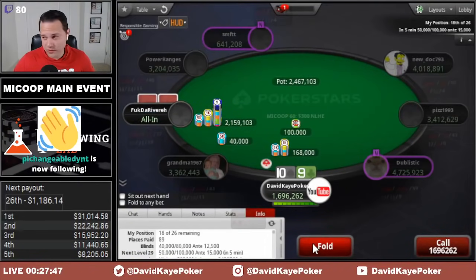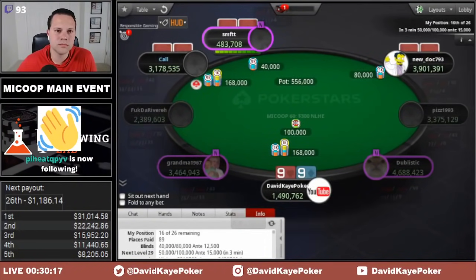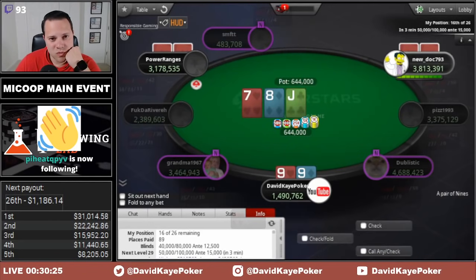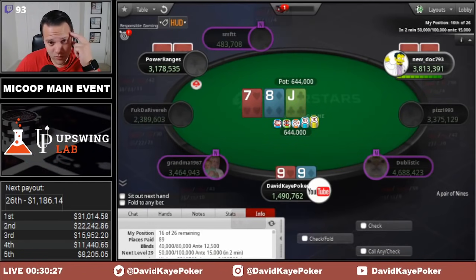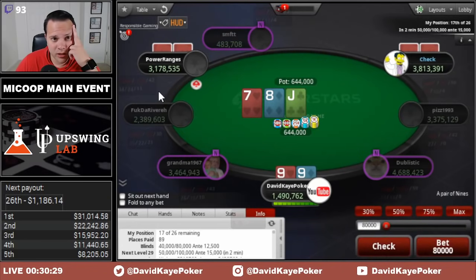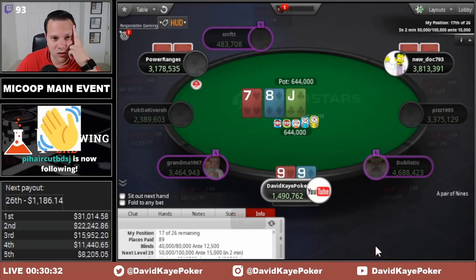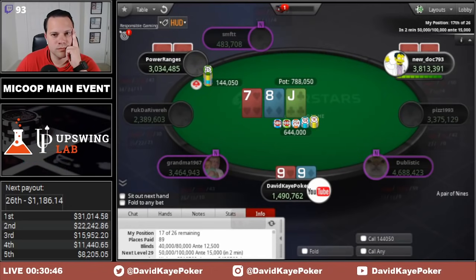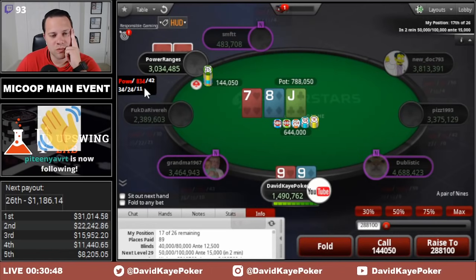Open 10-9. Opponent jams a little over 20 big blinds, we fold. Button takes a while and calls. Very interesting — big blind comes along as well. Board comes down jack, 8, 7. We flop a pair and a gutshot multiway. I think we play this as a check to check-call. It's a board we can check multiway quite often, but it does get really dicey once we check-call if they put a lot of aggression on the turn. We see a small size, so we'll go ahead and call.